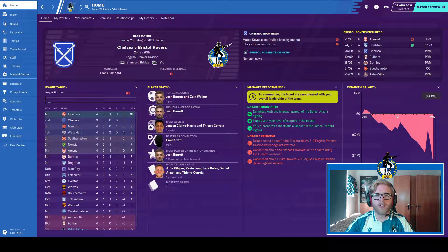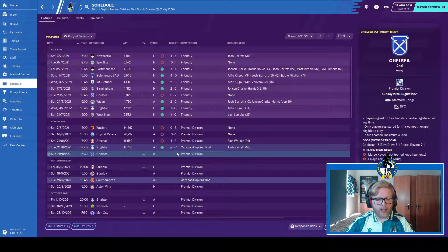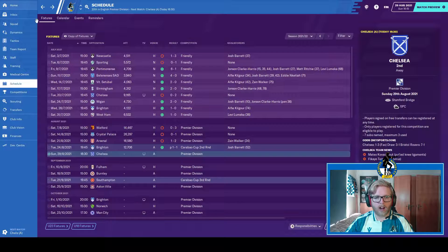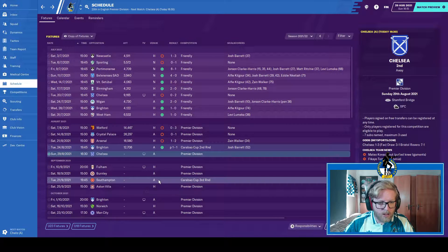Hey guys and welcome to episode 25 of my Bristol Rovers FM20 playthrough, my name is James. On today's episode we have two matches in the Premier League — away against Chelsea and then a massive home game against fellow relegation candidates Fulham. Since you were last with me we played one match, a 1-1 draw against Brighton in the Carabao Cup, winning on penalties with Trafford saving a penalty on his debut to put us through to the third round, where we face our landlords Southampton.